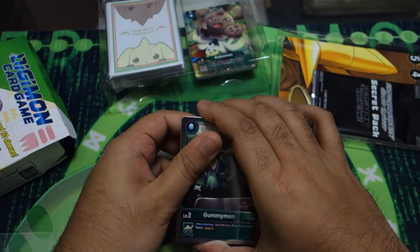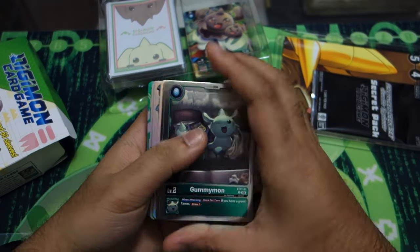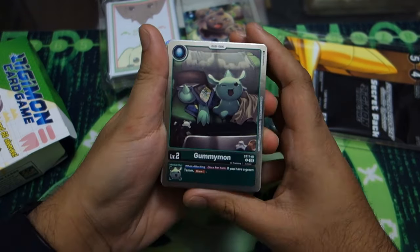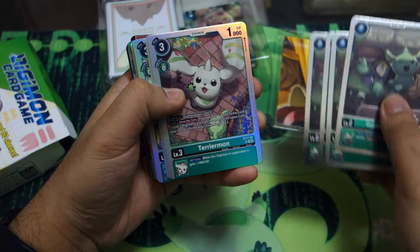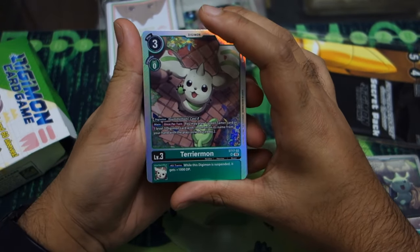So we have Dummymon, our egg — it's honestly just so good. It's just generic green support where if you have a green tamer you just draw one. We've got four of those. Then we get our Digital Boy Terriermon.